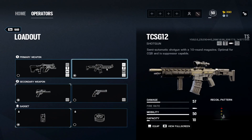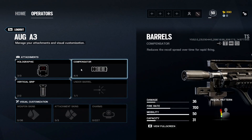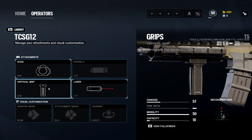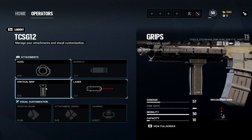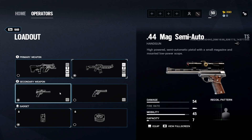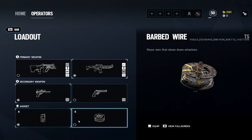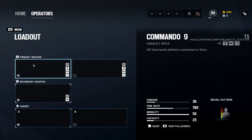Kaid: AUG or TCSG12. The TCSG12 got nerfed with bullet falloff, so the AUG is a valid full-auto option: holographic, compensator, vertical grip. If I go TCSG12, I'd use an ACOG, no suppressor, vertical grip — I've used this gun a lot and vertical grip has never been a problem for ADS. Laser sight on the TCSG12 since it's technically a shotgun. Between the two handguns both are pretty bad, but I'd pick the one with the scope. Nitro cell.